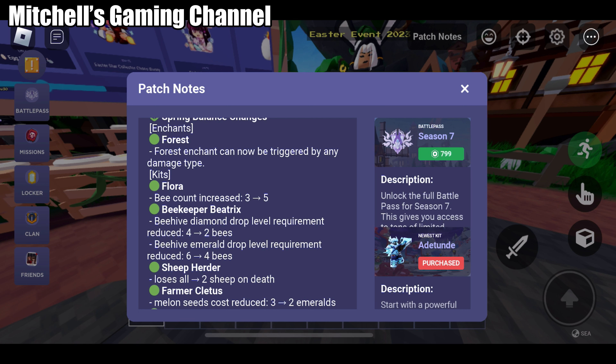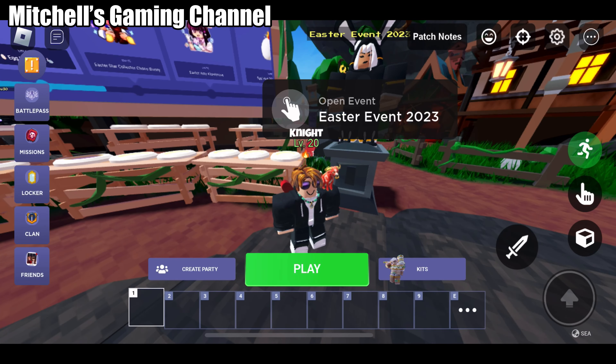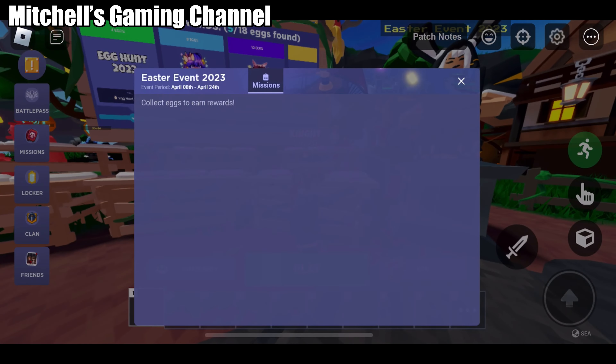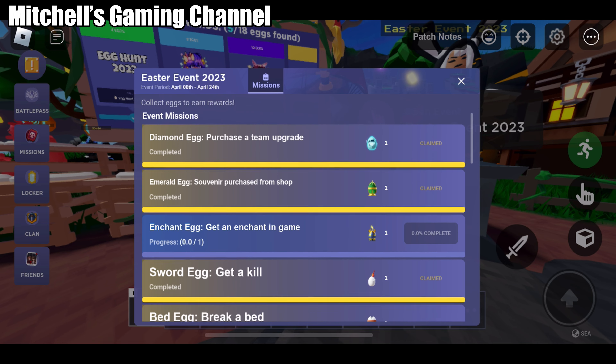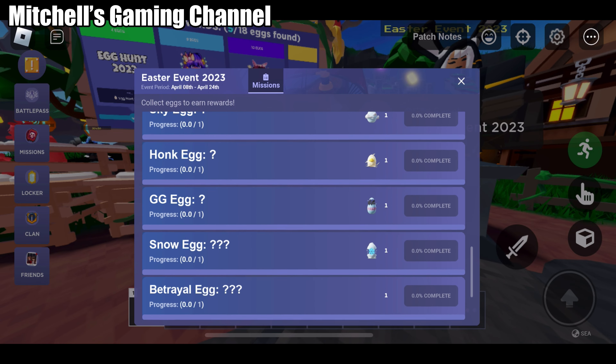You're only gonna keep two sheep on. Farmer collect is cheaper now — nice. So that's the free update, and this is the update for the Easter egg hunt.